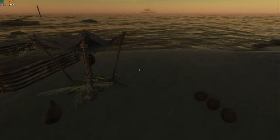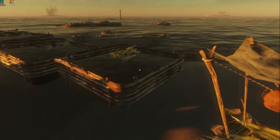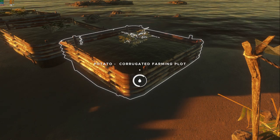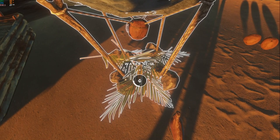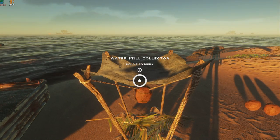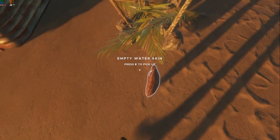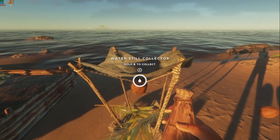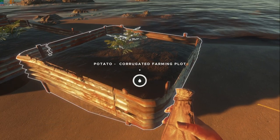Rain in this game will fill your water stills as well as your farm plots, so keep that in mind. When that circle indicator is completely full, it'll be a solid white line all the way around. It will fill your water stills without any fibrous material in them at all. If you have extra water, fill up some water bottles to capacity and let the rain top back off the stills so you can water your plants.